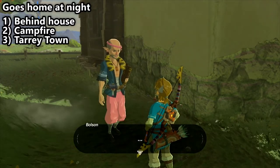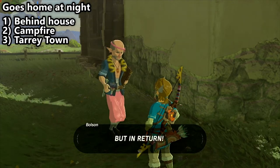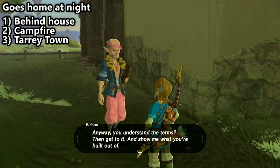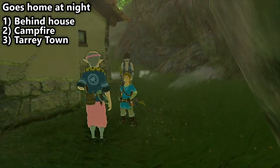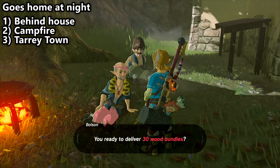One of the things that's kind of confusing about this side quest is that there are three possible locations for Bolson, and you will not find him anywhere at night because he goes home at night. So if it's nighttime, you need to sleep at a campfire to make it day. Initially, you can find him behind the house in Hatino, but only during the day. After you've expressed interest in purchasing the house, he will move over to the nearby campfire, where you can purchase the house for 3,000 rupees and 30 bundles of wood.